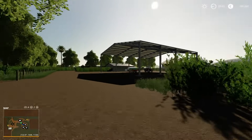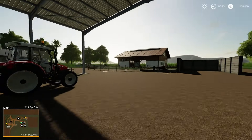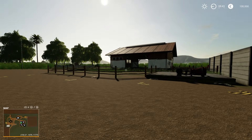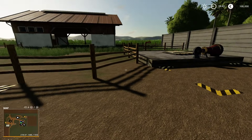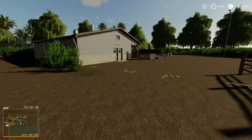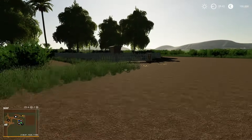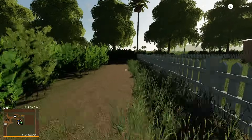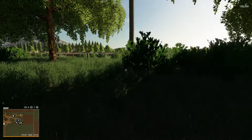We have got some more machinery here, and we've got our cow pasture. These are standard in-game ones so the amounts they take and the triggers are all standard, nothing unusual. Pigs this side and chickens just over here.